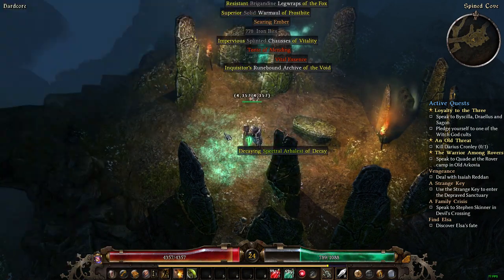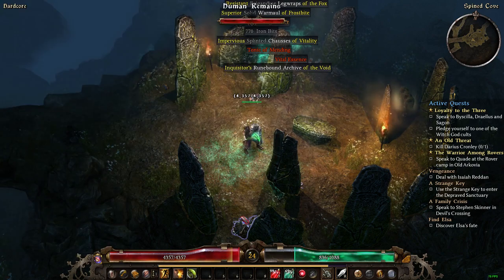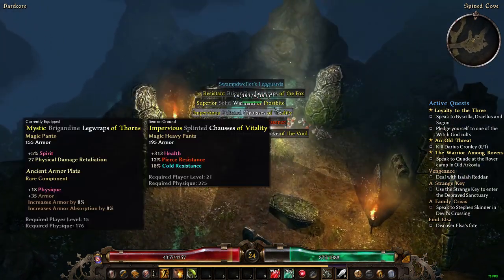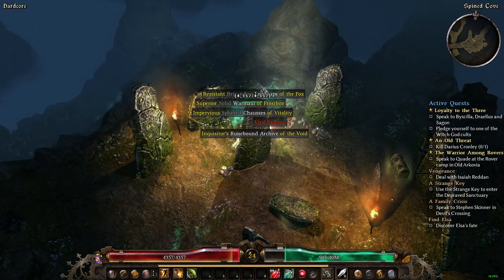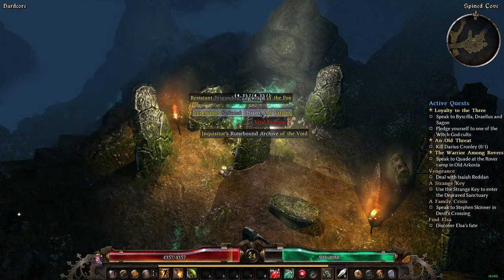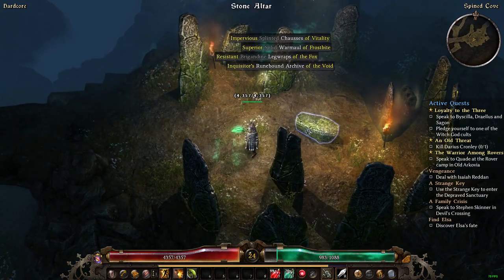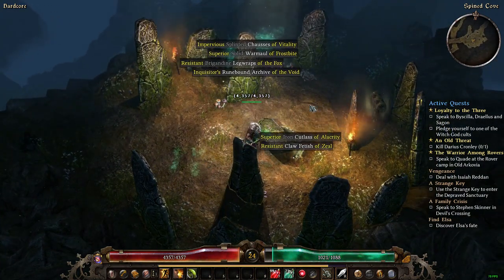Nothing useful there. We got a Zeal of Alacrity — there's a one-shot chest here too. My inventory is full and I can't even pick things up.